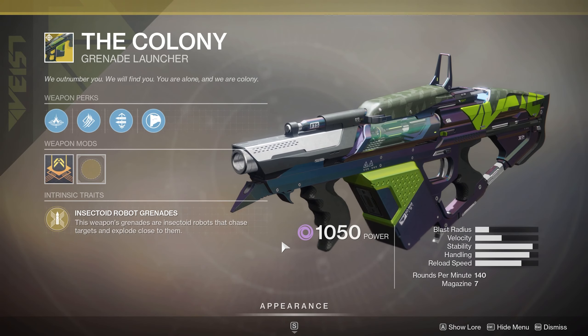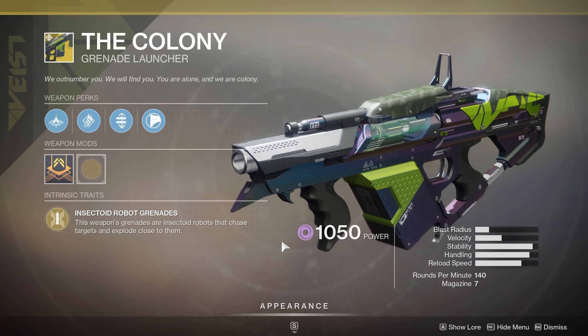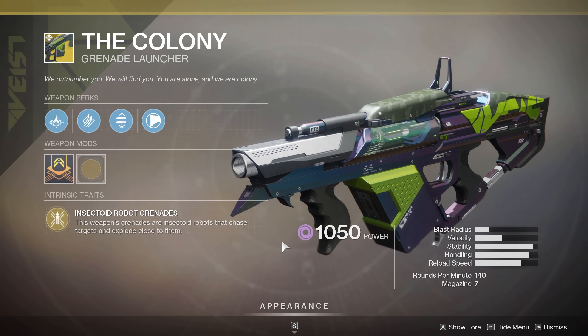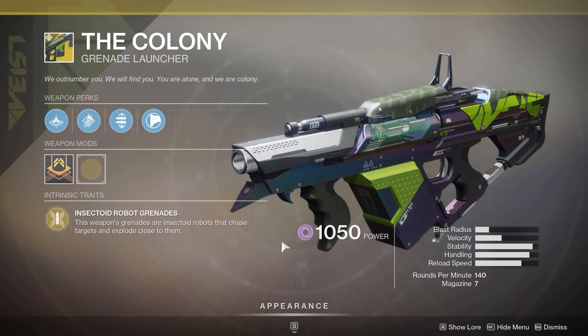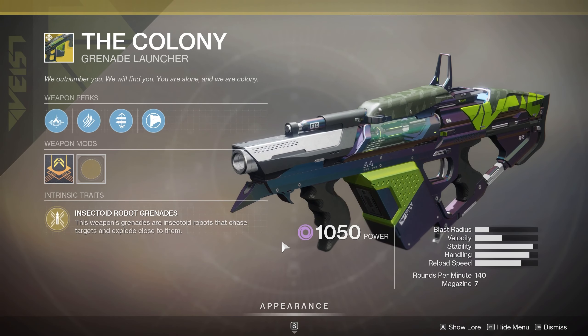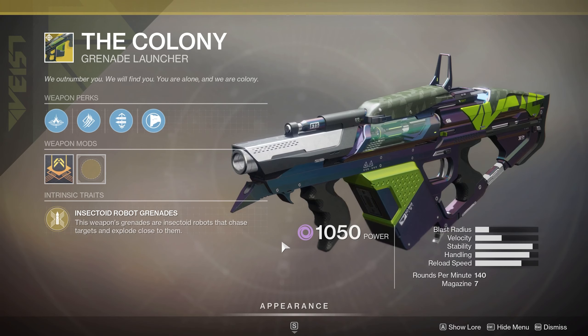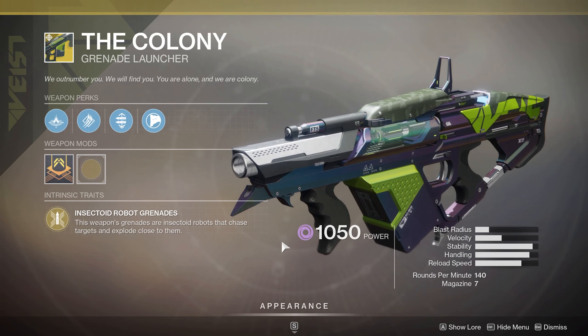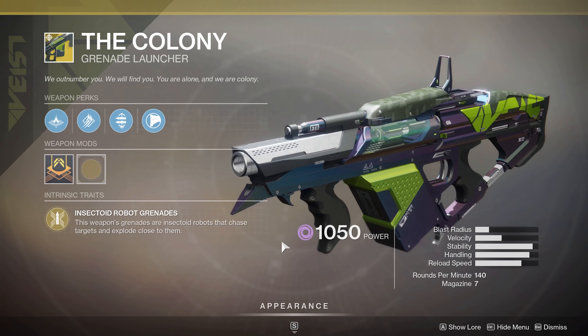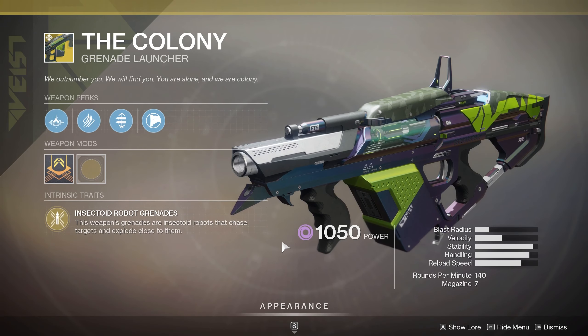The first thing we've got is The Colony. This is one that's been around for a while. It's a fun weapon to use, so if you don't have it I'd definitely say pick it up. I wouldn't say it's topping metas or anything of that nature, but it's still one that can really annoy people because they're really hard to get away from. The perk is insectoid robot grenades — this weapon's grenades are insectoid robots that chase targets and explode close to them. Picture yourself in a PvP match: you've got a control point you can't quite push on, but if you can get the grenades into a doorway, they're going to run around the corner and track the enemies in there. You may not be able to hit the enemy directly without getting taken out, but if you can shoot into the room, they'll crawl after the enemies and force them out or kill them. It is a cool thing in PvP.